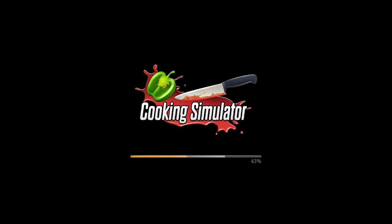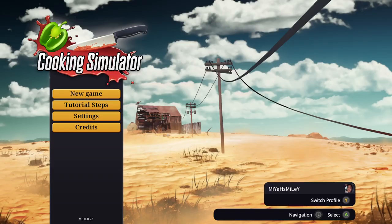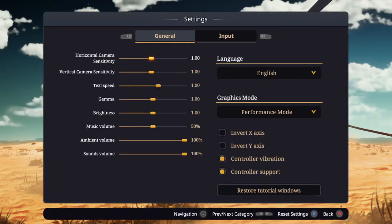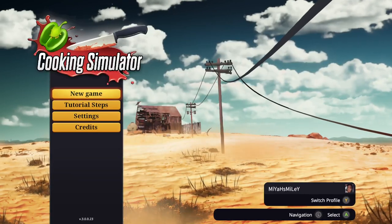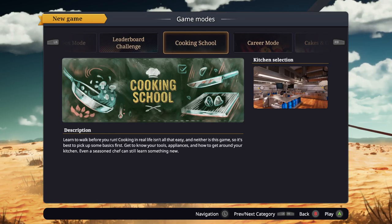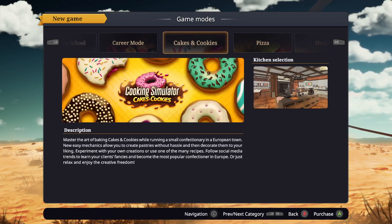Yaw yaw. Cooking simulator. Okay, shut it up, I don't know how to play. Wait, we can go to cooking school — shelter pizza, what? Cakes and cookies?